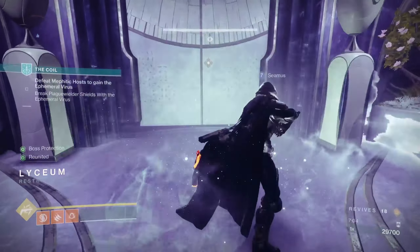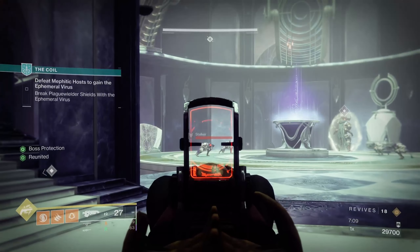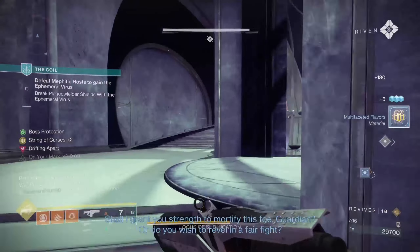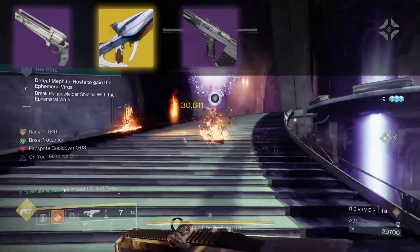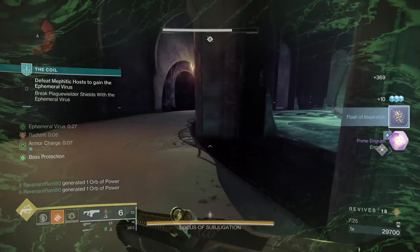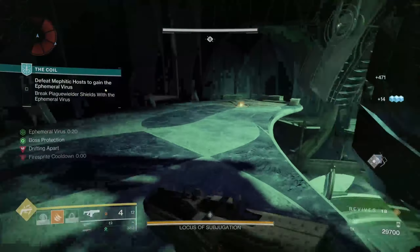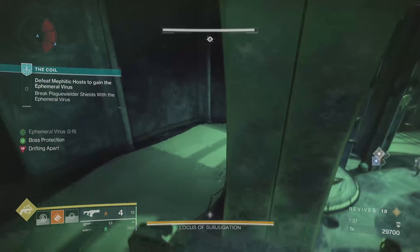There are some things you can do to make this build even better if you don't want to use that weapon I'm going to talk about. First, any precision-based weapons are an amazing choice for this build — hand cannons, scout rifles, pulse rifles, snipers, and even linear fusion rifles. These do high precision damage and can easily mop up low-end mobs so you can get your super back even faster from those precision defeats off of Nighthawk.